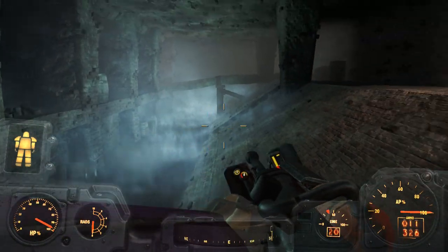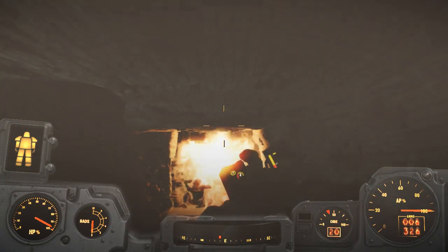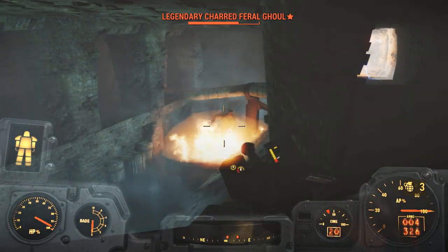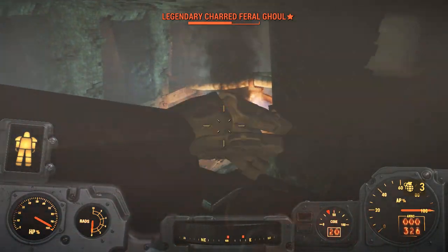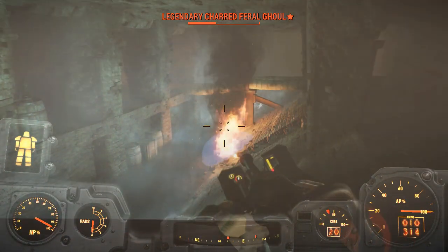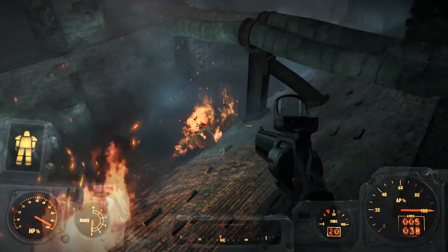It's time to switch to the heavy gear because the charred feral ghouls are going to be appearing out of nowhere. There's a legendary charred feral ghoul with a star — I suppose the star means it's a boss. It would show a skull if I were a lower level. I'll have to work out what the stars mean exactly; I'm sure someone out there will know — there are a lot of very intelligent people who play Fallout 4.